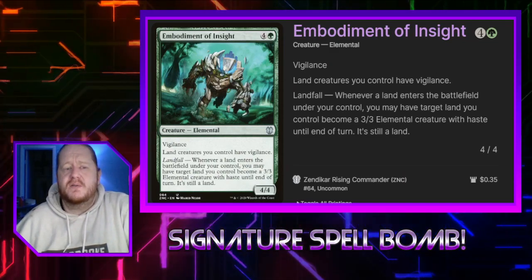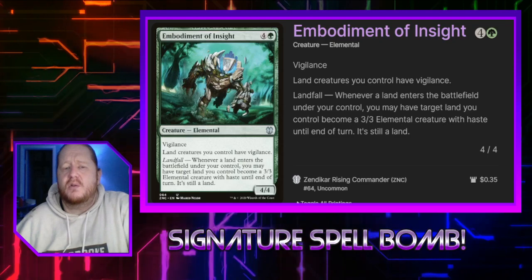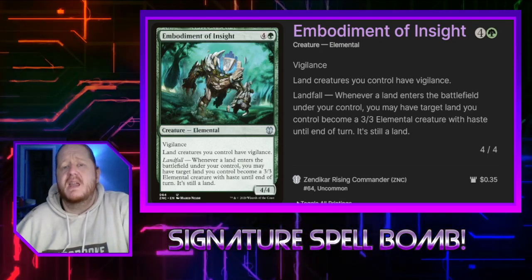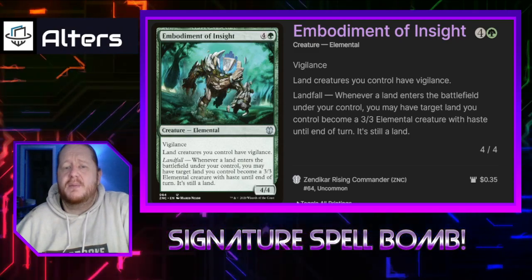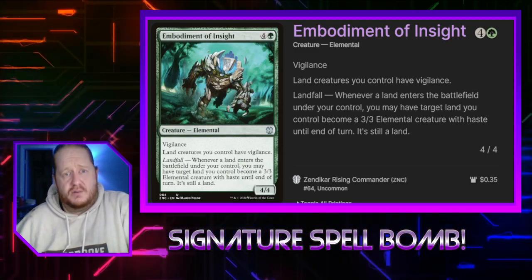Embodiment of Insight costs 4. It's a 4/4 with Vigilance. It says Landfall creatures we control have Vigilance. And whenever a land enters the battlefield under our control, we can have target land become a 3/3 creature with haste until end of turn.